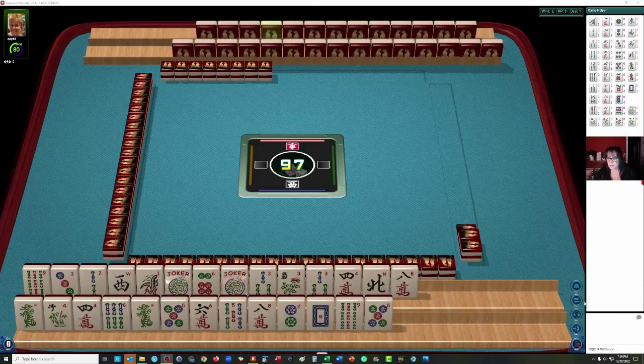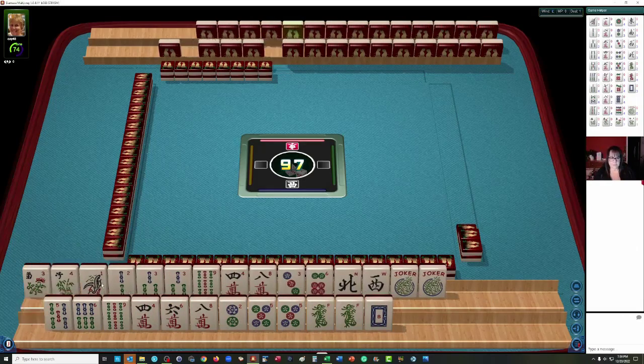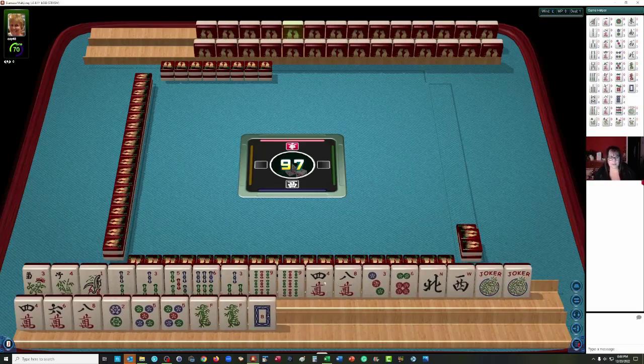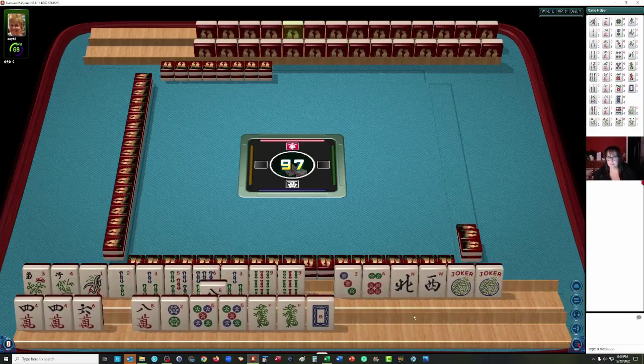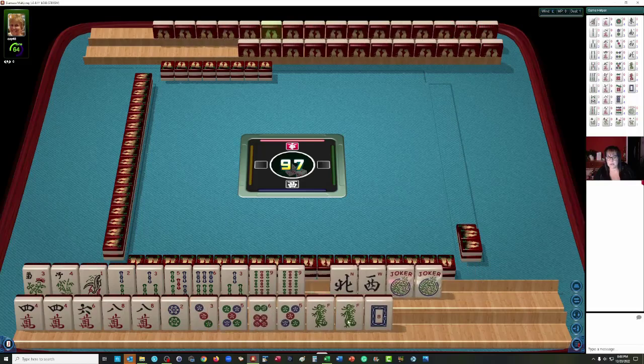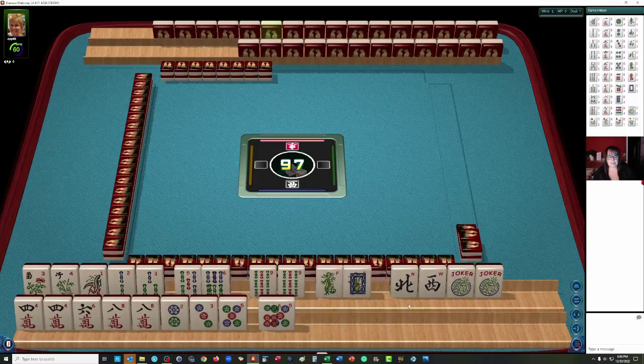Let's see what we have to work with. I'm going to hold my shift key down to sort these tiles. It'll move these other tiles to the matching suit on the other rack — it's just a quick way to get the tiles in a good order so you can get the lay of the land.